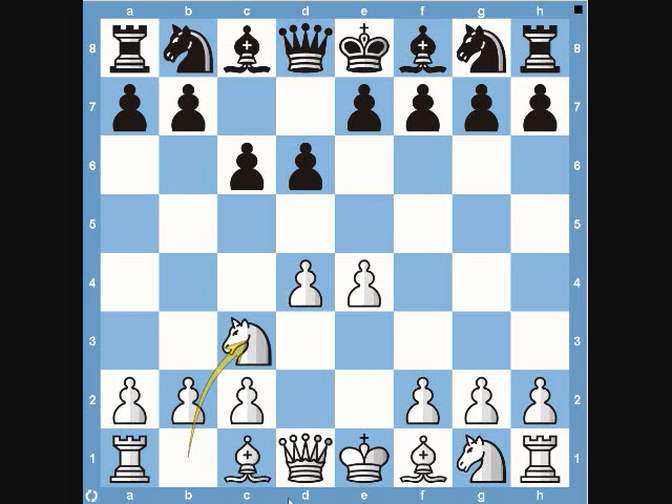Tal now plays knight to c3 — just a simple development move. You always want to get your minor pieces involved early, typically knights before bishops. c3 and f3 are typical squares for your knight, since they can defend your pawns in the center and also attack different squares. This square on d5 is being attacked as well as defending the pawn on e4. Black then develops his knight to f6 — a great move, also attacking d5 and the pawn on e4.